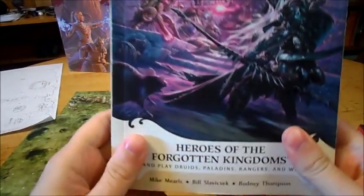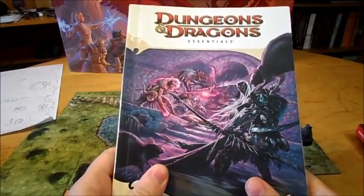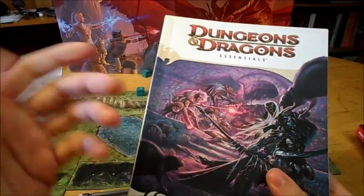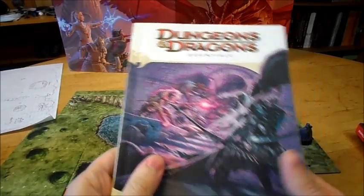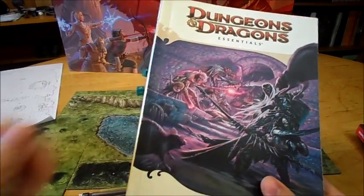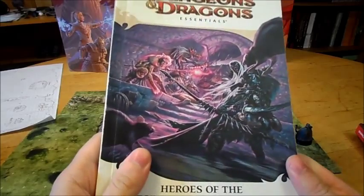When D&D Essentials came out, they did something drastically different with the druid. This version of the druid did not have wild shape at all. What they had was a focus on an animal companion which grew more powerful as you did — its hit points were always equal to your bloodied hit points, so whenever you leveled it got more hit points. You had a lot of buffing powers and stuff like that, so you were kind of a more well-rounded character that had an animal companion that could attack for you as well.